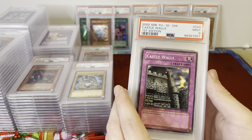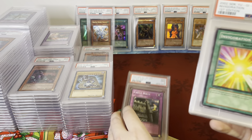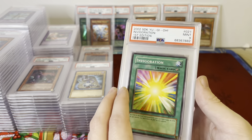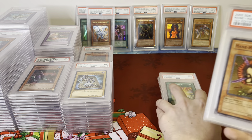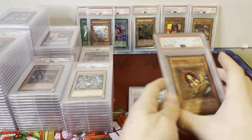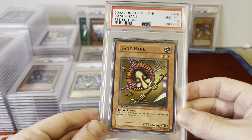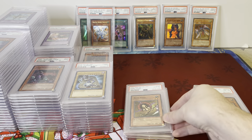Got some SDK stuff — original, the first starter deck Kaiba, First Edition. PSA 9 Castle Walls, Invigoration PSA 9. Hane-Hane — that's a PSA 10, SDK First Ed. That's like the first thing that was ever printed for Yu-Gi-Oh: SDK First Ed.